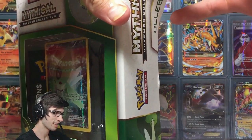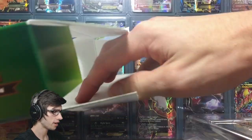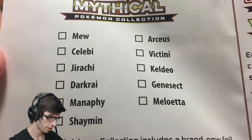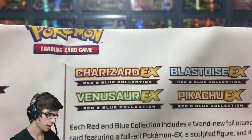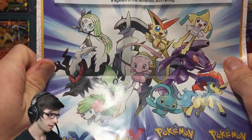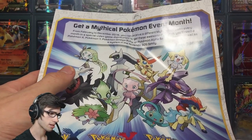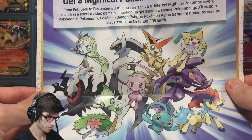It feels so good to be cracking into Generations. We've got our little featured brochure — it's got your Pikachu Pokemon 20 logo, and on the bottom there's a checklist so you can check off the ones you've opened, showing the logos for the red and blue collections as well. On the back there's a nice little poster with all the featured mythical Pokemon to be released over the coming months — so far it's been Mew, Celebi, and next month will be Jirachi, then after that I think it's Darkrai in June.